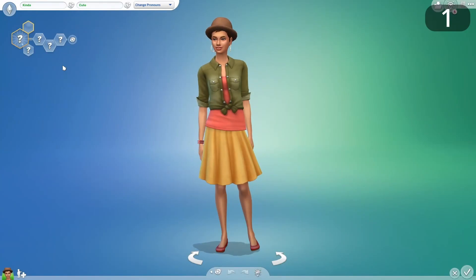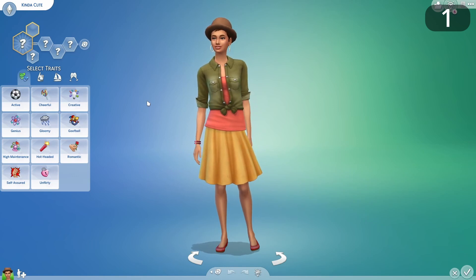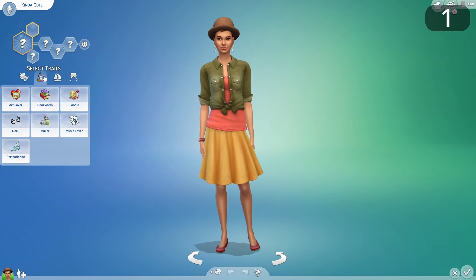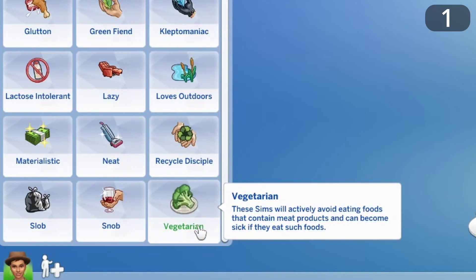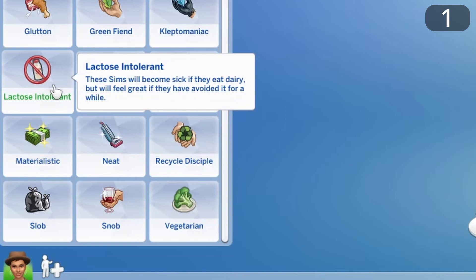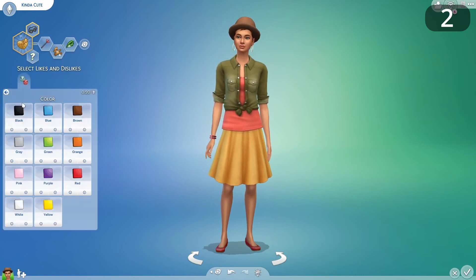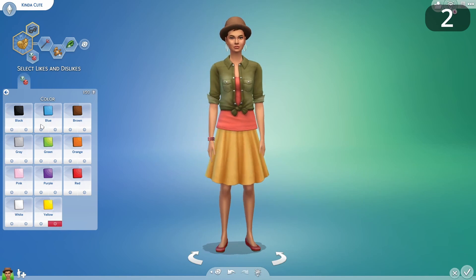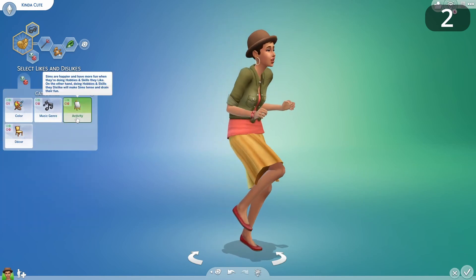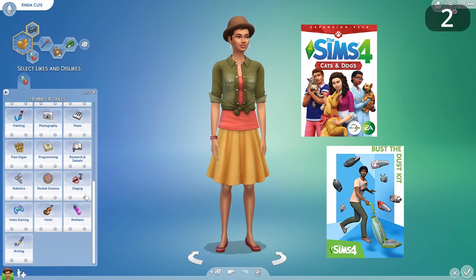Starting with Create-a-Sim, the first improvement is if dietary choices and intolerances were condensed into a separate panel and not considered actual traits. We only have 3 trait slots, and if I were vegetarian and lactose intolerant, what I can and can't eat would take up almost all of my personality. This side panel should include dietary choices, intolerances, allergies, and these should tie into the genetic system so they can be passed on through generations — including vegan options, gluten intolerance, and pet and dust allergies relating to the Cats and Dogs expansion and Bust the Dust kit.